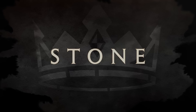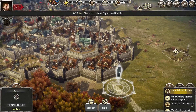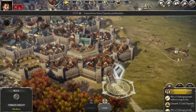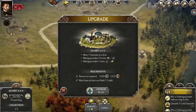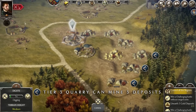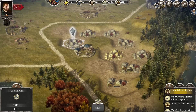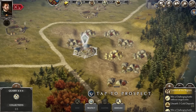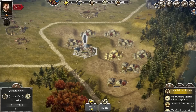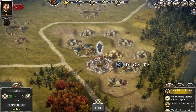Stone is another main resource needed for building and upgrading buildings, as well as walls, roads, bridges, and more. Quarries are your main source of stone, and each tier of your quarry will allow you to mine another deposit simultaneously. Before you can mine a deposit you will have to prospect to find it. The deeper you dig in search of deposits, the more likely you will find them, and the more likely you will find silver, coal, and gold deposits instead of stone — so it's worth building quarries on high terrain.